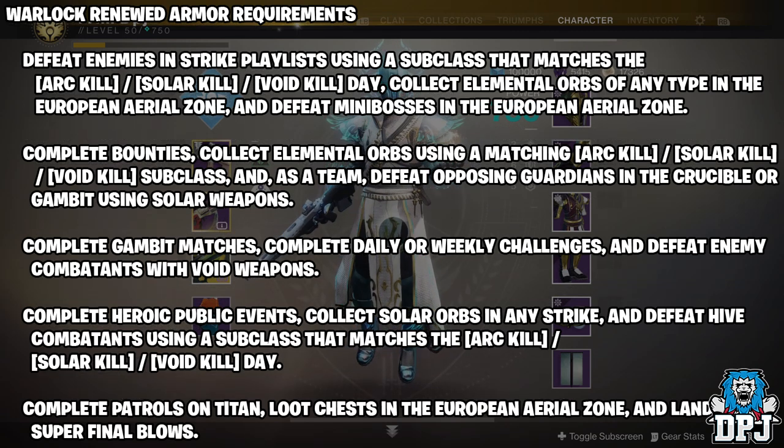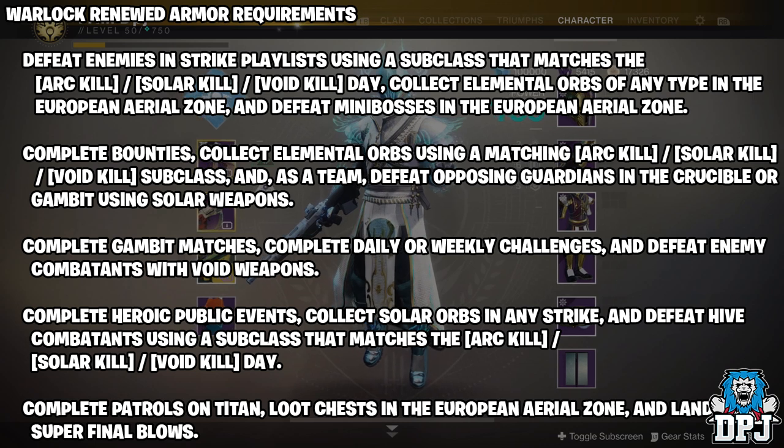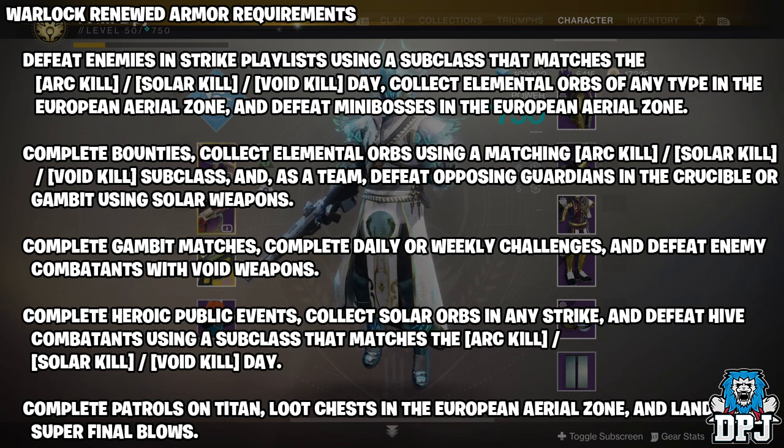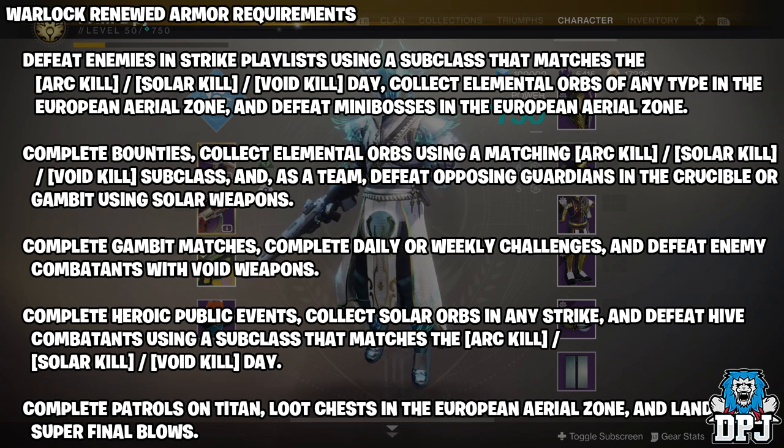Let's move on to the Warlock renewed set. Defeat enemies in strike playlist using a subclass that matches the elemental day. Collect elemental orbs of any type in the European Aerial Zone, and defeat minibosses in the European Aerial Zone. A lot of these tips and tricks I've covered on other characters. Complete bounties, collect elemental orbs using a matching arc, solar, or void subclass, and as a team defeat opposing guardians in the crucible or gambit using solar weapons. Complete gambit matches, complete daily or weekly challenges, and defeat enemy combatants with void weapons. Complete heroic public events, collect solar orbs in any strike, and defeat Hive combatants using a subclass that matches the elemental day. Complete patrols on Titan, loot chests in the European Aerial Zone, and land arc super final blows. Now the arc super final blows - I did this at the same checkpoint, Shiro Chi, in the Last Wish raid in the Dreaming City, as I did my void grenade kills on my hunter. And I got this done in literally five minutes.